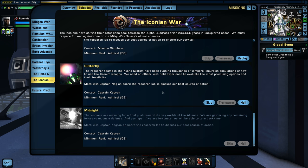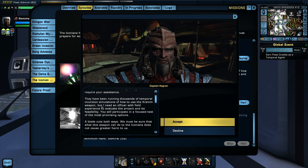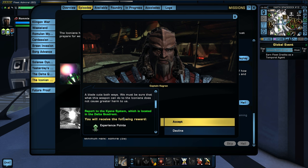The research teams in the Kiana system have been running thousands of Temporal Incursion simulations of how to use the Krenim weapon. We need an officer with field experience to evaluate the most promising options and their feasibility. Meet with Captain Nog on board the research lab to discuss our best course of action. Report to the Kiana system.